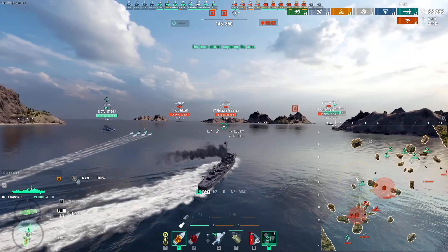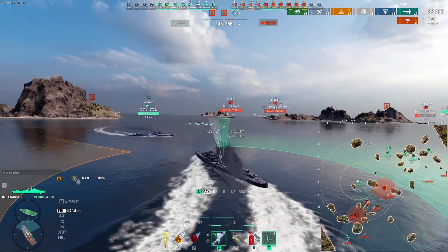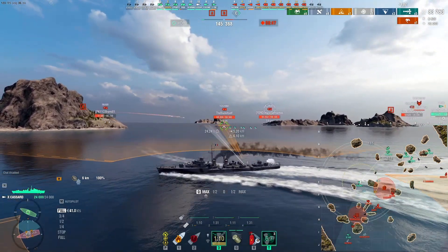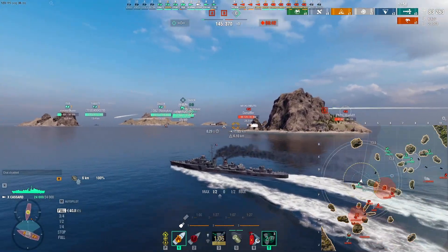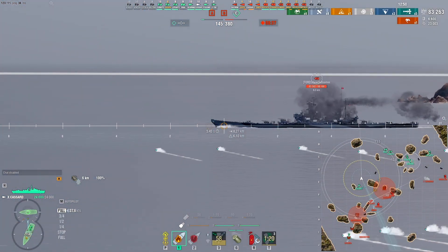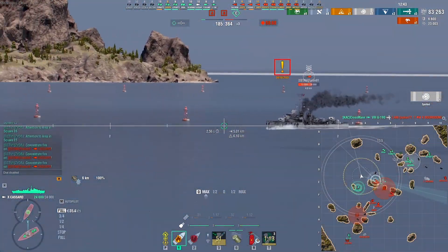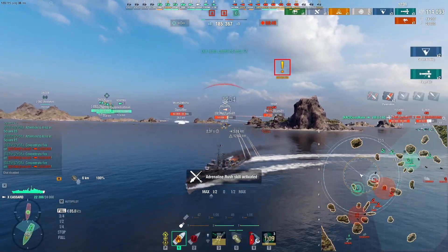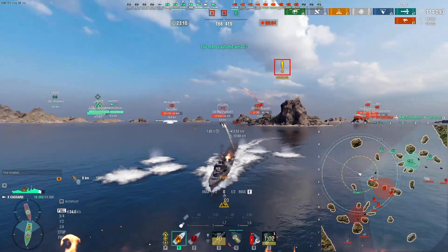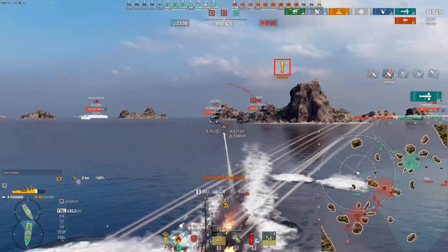I'm just going to wait here with my Yugumo friend who's probably had the same idea. He missed those on the Illinois — let's see if we can do better. My torps do 80 knots so there's that. If we get a little closer — okay, there's a seven kilometer window. We've sent a torpedo wall into the channel between A and B. They look good, they have potential. I'm lit — okay, the Cassade's coming north. I got two hits with the torpedoes on the Illinois, and another two hits!